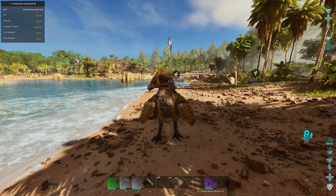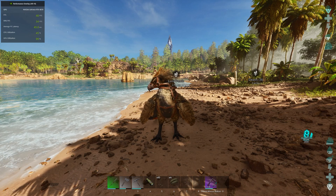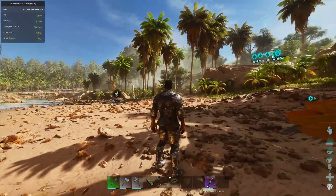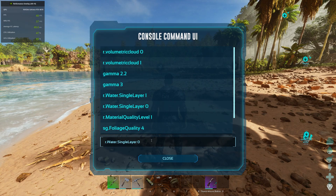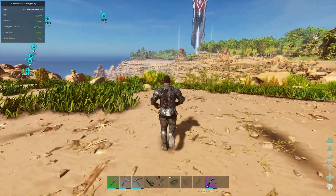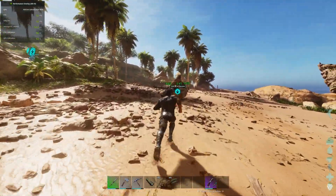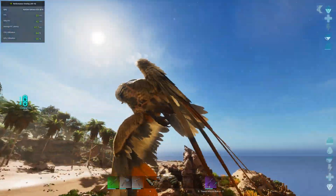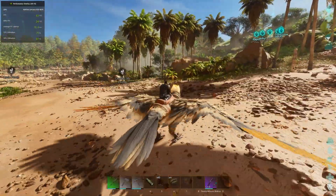Now about PvP console commands — I don't know why Wildcard enables these settings. If you do 'water single layer 0' you remove water visually. From the surface you can see everything in the water — this is ridiculous. I don't agree with allowing this type of thing through console commands, but that's how it is.